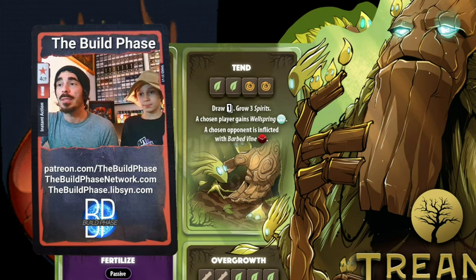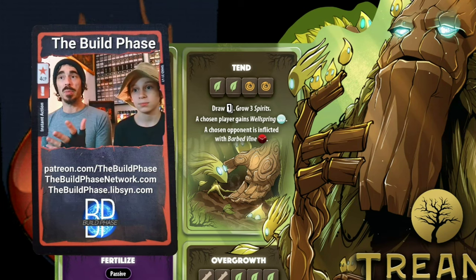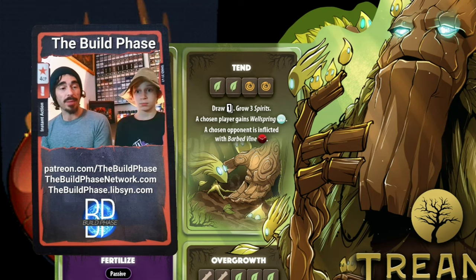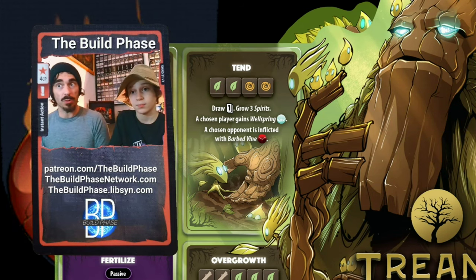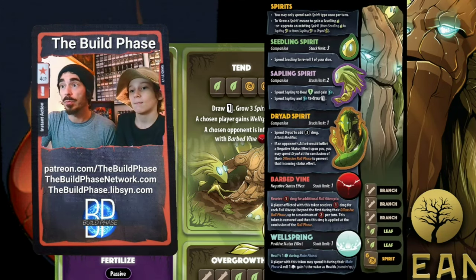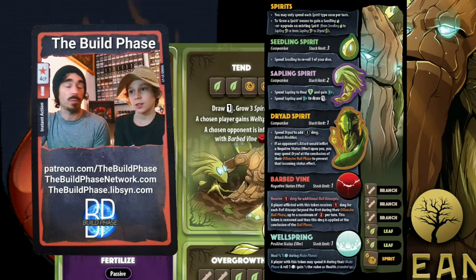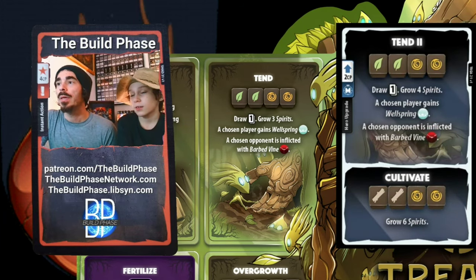Tend is a power that, if you're on the control path — playing slow, building up spirits, unleashing them through Overgrowth — is going to be really important. If you're on the damage path, it can still be important early in the game: first turn you could use it to juice your spirit economy, get your first Dryad, and now you're doing big damage. Spending that Dryad is absolutely crucial — it's a huge component of your total damage output.